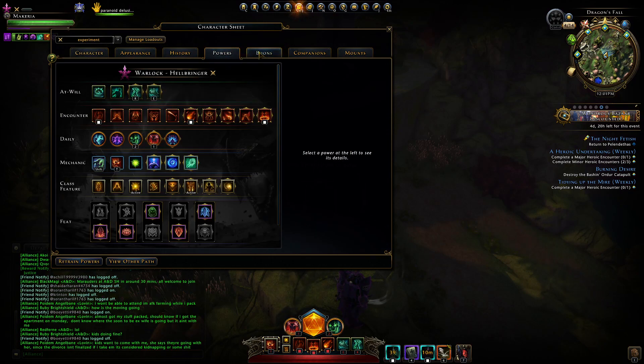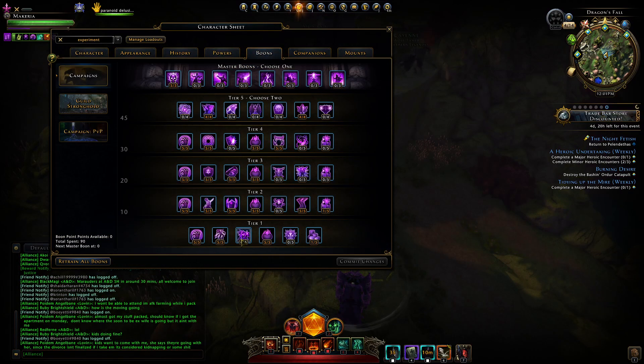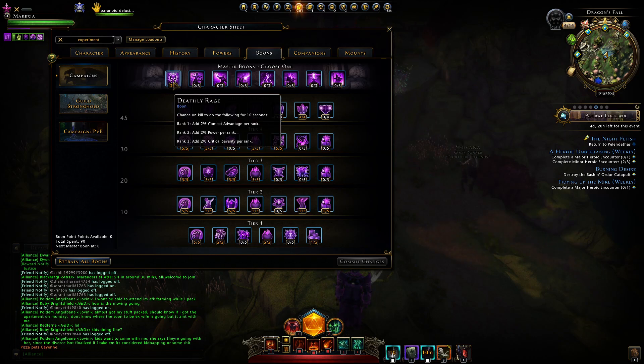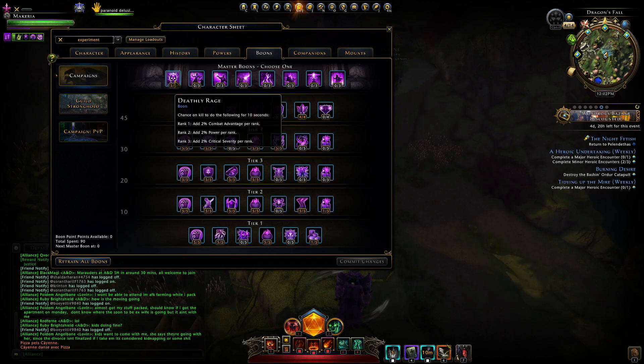That's my powers. My boons — see my boons right here: all the hit points, all the power. Everything else I have at 90, so now I'm starting to fill up the stats I don't really need.